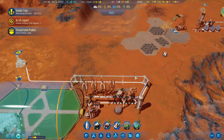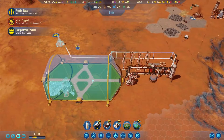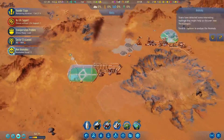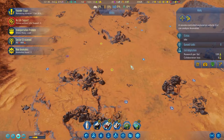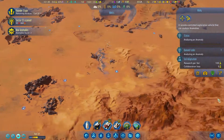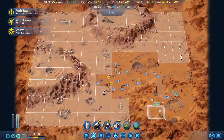We got to hook this line up. Once this gets built, then this dome will be able to house people. Oh, we got some new anomalies here. We can queue those up. Alright, so those are queued up. We have our map — map's still scanning lots of stuff.